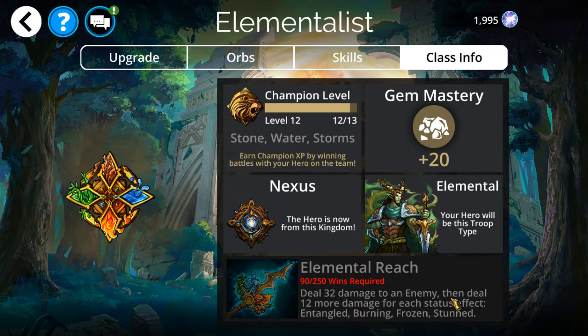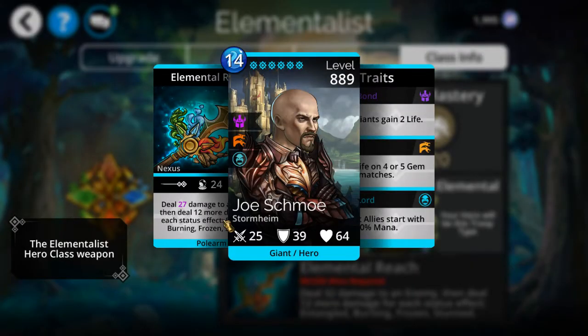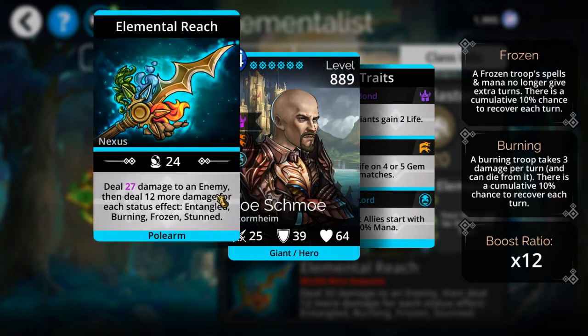Look at this — deal 32 damage to an enemy, and they deal 12 more damage for each status effect: entangled, burning, frozen, and stone. And if and when I get to 250 wins and get this thing, I believe it's actually considered a polearm weapon as well.